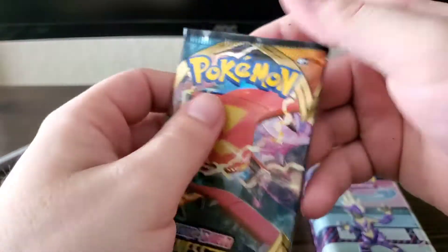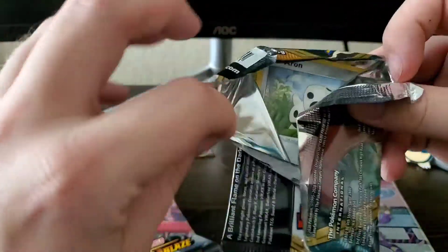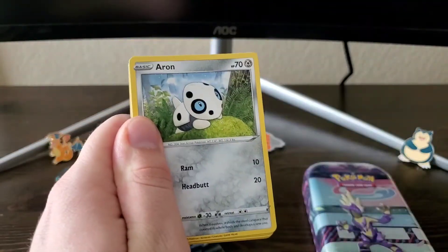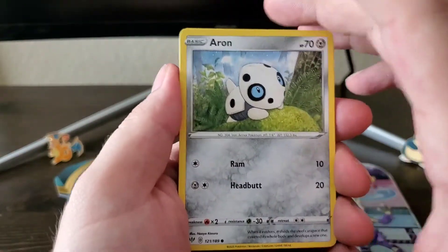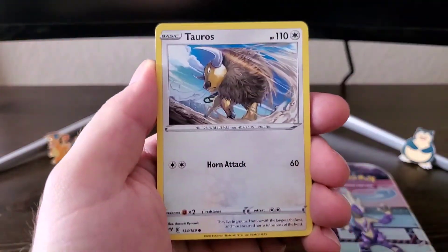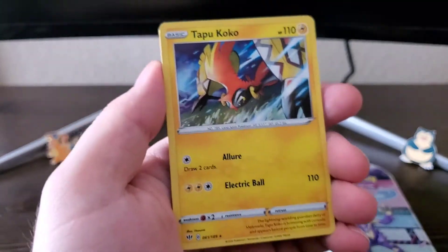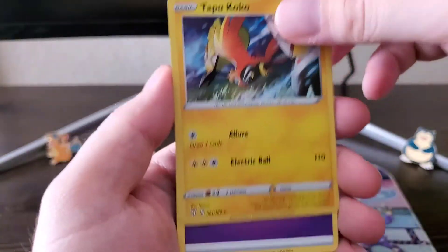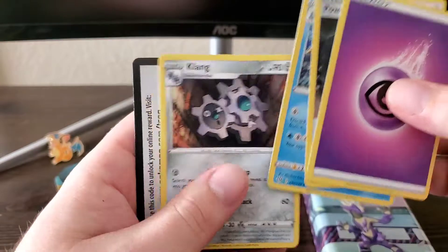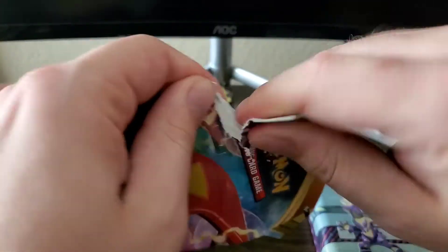Let's go — relaxing in the scorch. Darkness Ablaze time! Having a hard time finding the Champions Path, so we're gonna do a little bit of Darkness Ablaze until we can get a hold of some more. Rookidee, Pansage, Tauros, Fletchinder, and Tapu Koko — nice, it's a good card. Sweet! Powerful Energy, Toxapex attacks, and Clam. I don't think I got the Toxapex yet, so that's a good little pull.